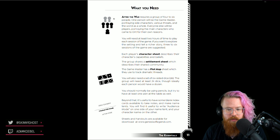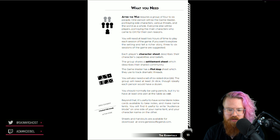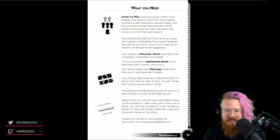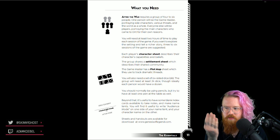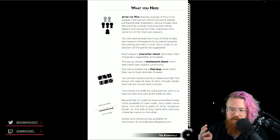The game is for four to six players with a game master — a traditionally structured RPG. Each player has a character sheet, the group shares a settlement sheet, and the GM has a plot map to track dramatic threats. You'll need at least 24 dice — ideally a dozen d6s each. You'd normally use pencils but should have at least one pen at the table as well, which makes me wonder why — and blank index cards are useful too.